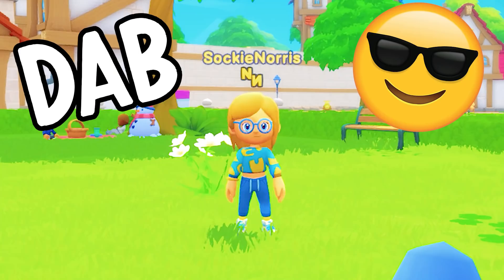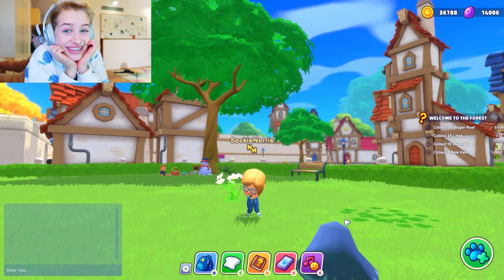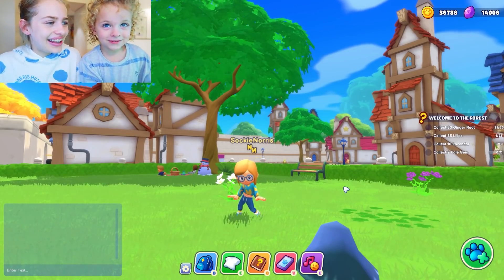I want to show you how the emotes that you can buy look like. We got the 'adore' - so cute! And then we have disco. These guys joined me for this update playthrough. And then we have a dance called the swing thing.